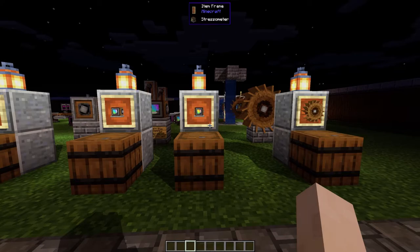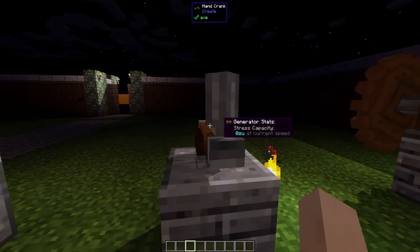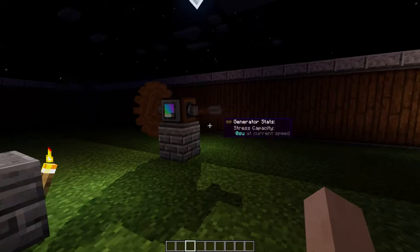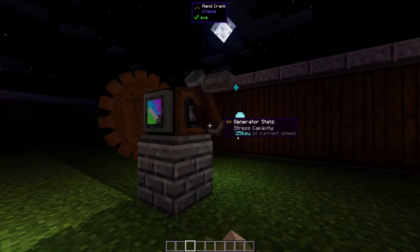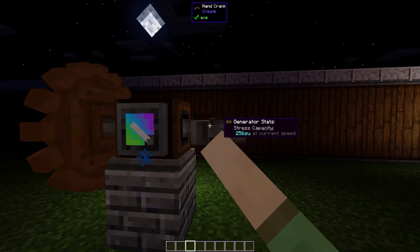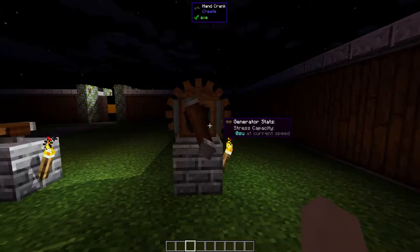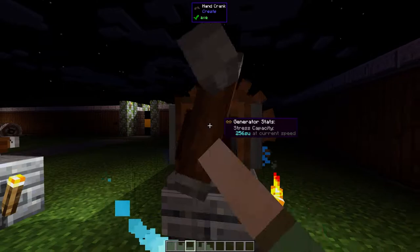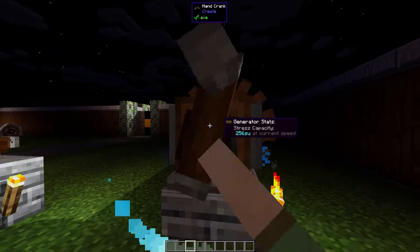Now you might be wondering — I have all these gears, shafts, and gearboxes, how do I make them spin without a creative motor? You can use a hand crank, crafted with three planks, one andesite alloy, and one shaft. Right-clicking spins it, and shift right-clicking spins it in the other direction. It produces 32 RPM and has 256 stress capacity, making it a fairly powerful manual source. Using it does consume your hunger bar though.